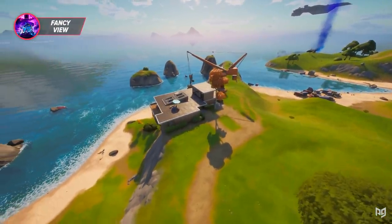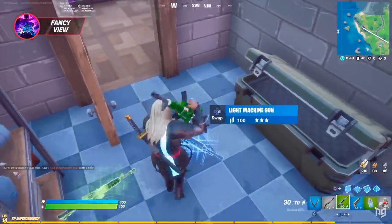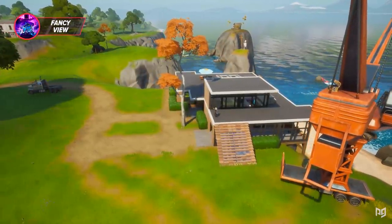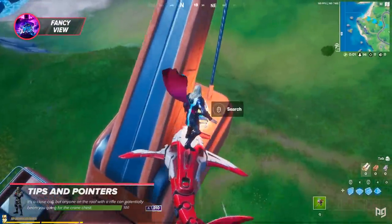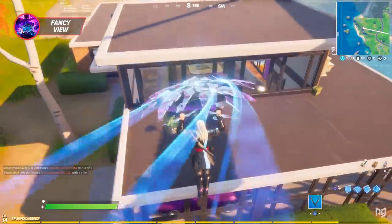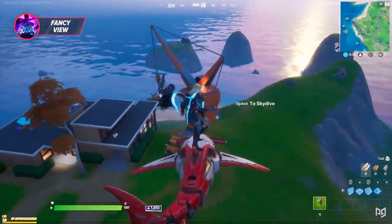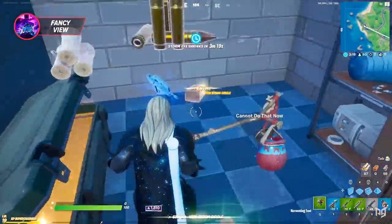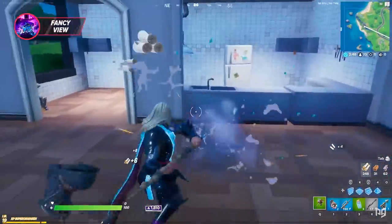So the first spot is Fancy View — the modern looking house on the west coast of the map. Landing here gives you excellent loot, mats, free shields, and since it's relatively uncontested it makes for a fantastic drop. Start by seeing if the chest spawned on the crane — if it did, try to land on it. Weapons can also be on the house rooftop, so if you're contested you might want to land on a gun to defend yourself. Either way, start looting this house — there are potentially three chests: one on the crane, one in the kitchen, and one in the basement. Also in the basement is a henchman chest, which I believe always spawns unlike regular chests.